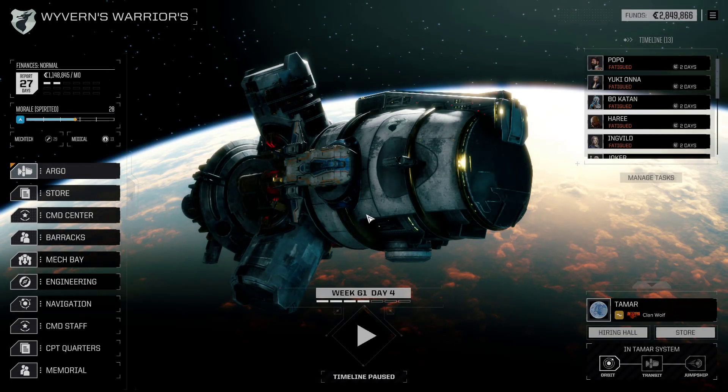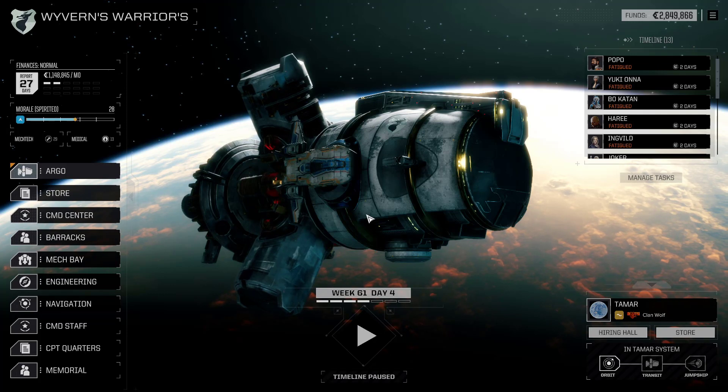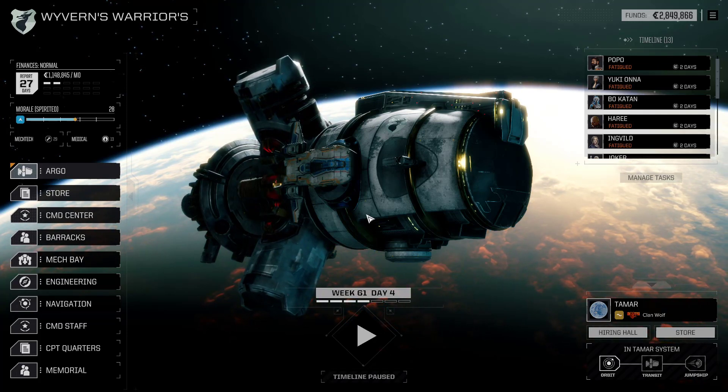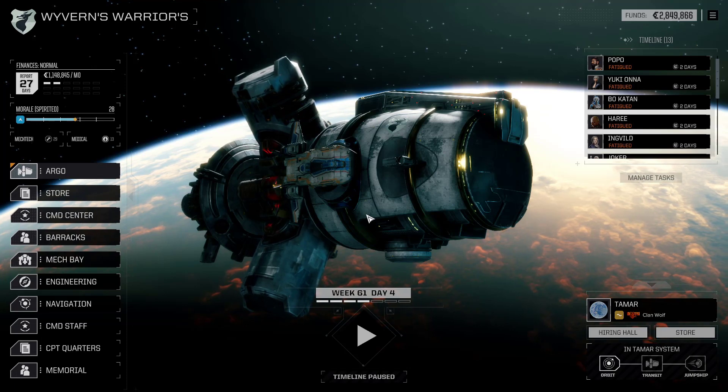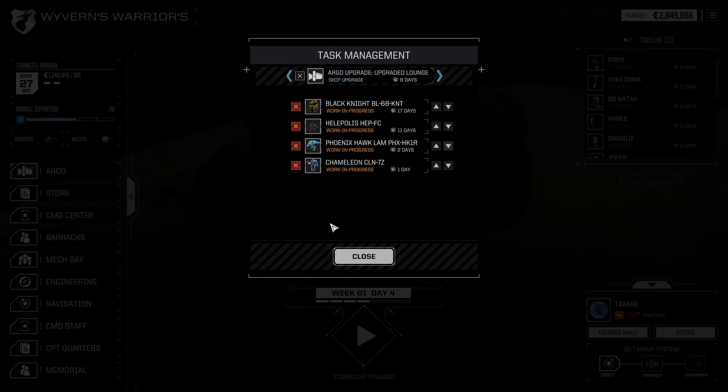Hello everyone and welcome back to the channel and welcome back to some more RogueTech. I haven't actually played this playthrough for a couple of weeks. I can't remember exactly where I've been and where I'm going and what's going on and what the hell is in this LAPLIS. I think I put some stuff in it but I can't remember. The Black Knight - I think we've dropped it a few times into battles but I can't remember what's in it. I think it might be accurate if I remember correctly.